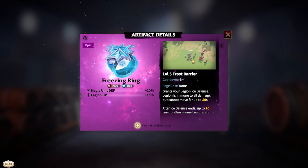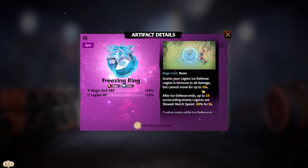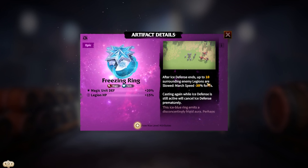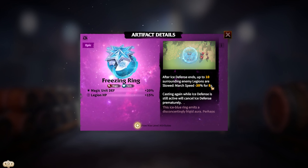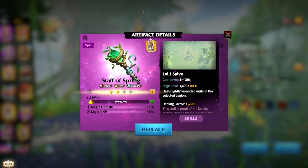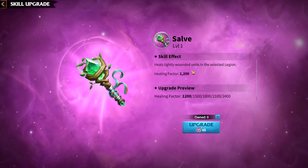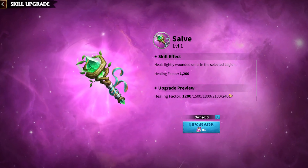Now let's move on to some additional artifacts that excel in specific fields. For AoE shielding, the Freezing Ring is an excellent choice. Once activated, it grants your troops an ice-type defense bubble making them immune to all damage for a limited time. However, your troops cannot move for 10 seconds. Additionally, once the ice defense ends, this artifact grants a buff that reduces enemy legions' march speed by up to minus 30 for eight seconds.